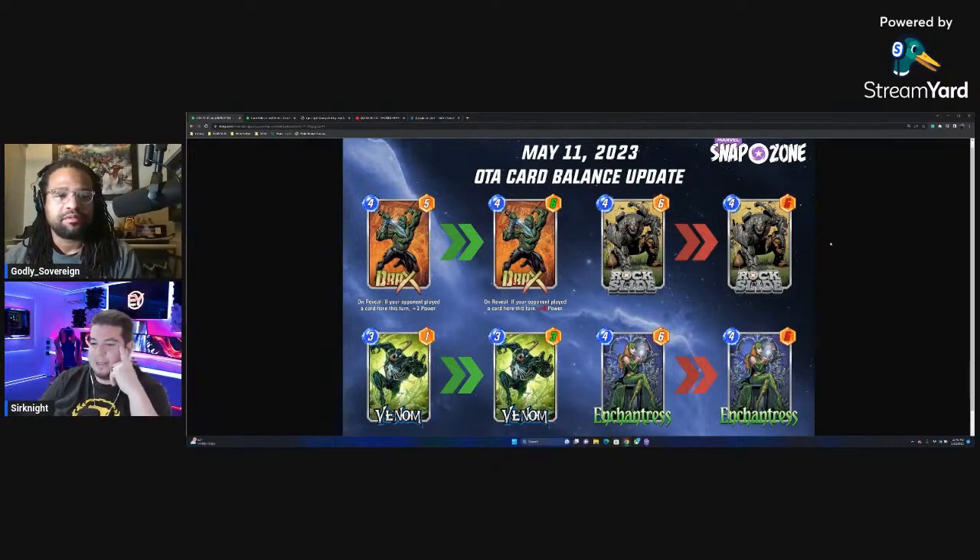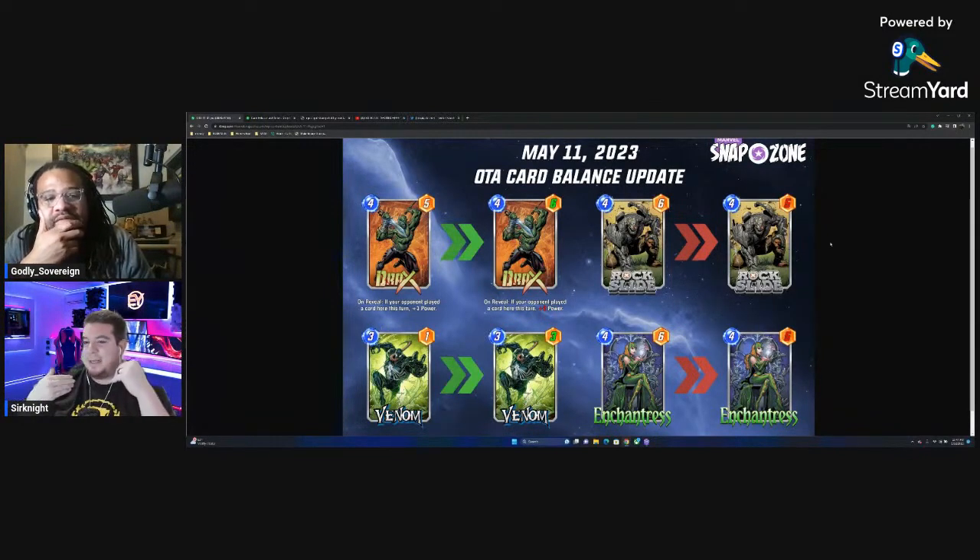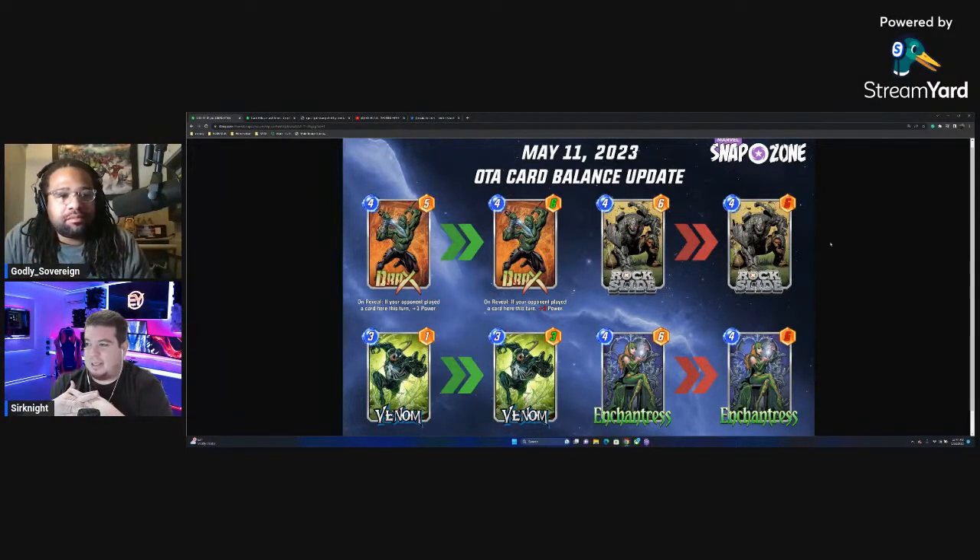This isn't much of an effect at all — just one less power. You're not going to win or lose games often because of that one power. What you care about is adding power to Dark Hawk, and this doesn't affect Dark Hawk's power. I think Second Dinner sometimes does nerfs like this for the shock factor — to make people feel like the deck is bad now and try something else. After playing last night with the OTA patches, I won just as many games. Rock Slide being a 4-6 before or 4-5 now had zero impact.